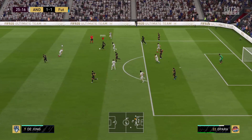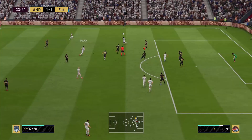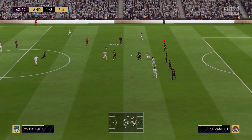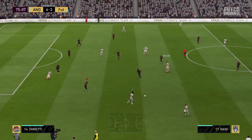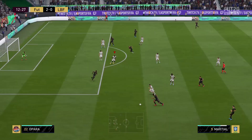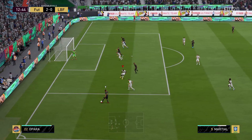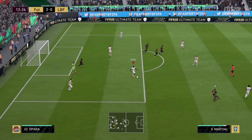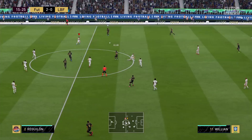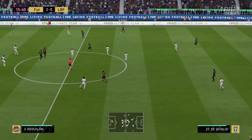He gets a 10 out of 10 for passing from me. On to the dribbling — 83 overall — but what really makes this card broken and super meta is that agility and balance. It is rare for a center back to have that high agility and balance. Not even Cristiano Ronaldo has that high agility and balance, and that's crazy for Opara to have out of nowhere: 99 agility and 94 balance. He just feels light on the side-to-side defending, which was astonishing, because he does have a stocky body type but he does not feel clunky at all.